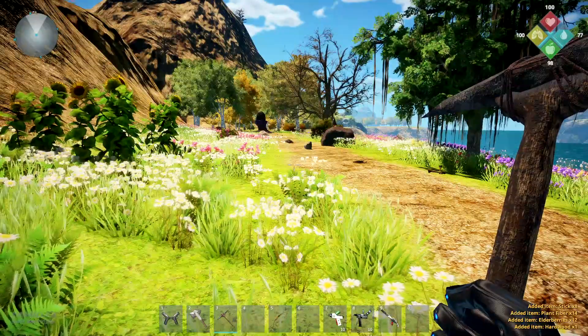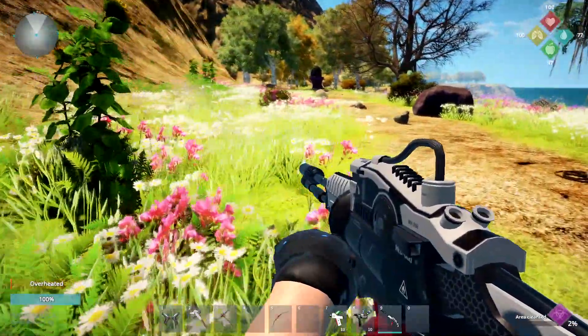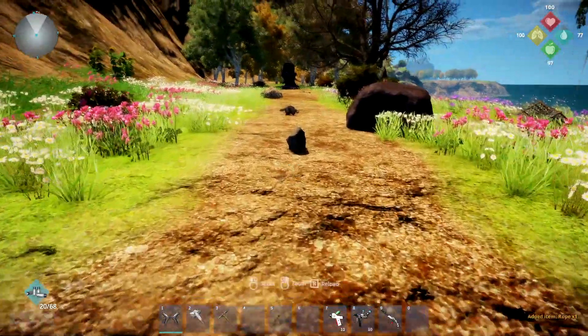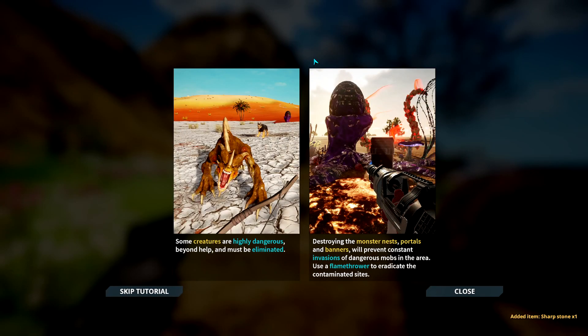Rock broken. Oh, now I know I've got some trouble coming up so I'm going to go put this on. We can't pick up the sunflowers. Well, I'm going to use my guns. Creatures are highly dangerous beyond help and must be eliminated. Destroying the monster nests, portals, and banners will prevent constant invasions of dangerous mobs in the area. Use a flamethrower to eradicate the contaminated sites. Monster nests, portals, and banners.